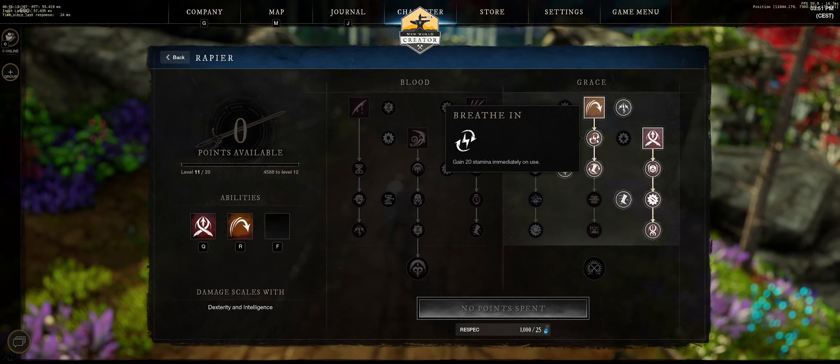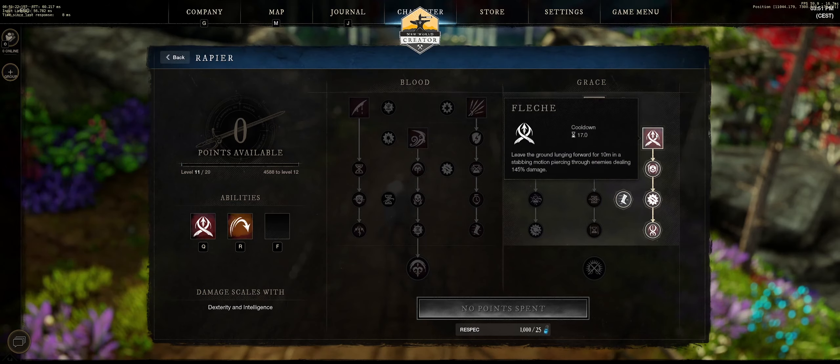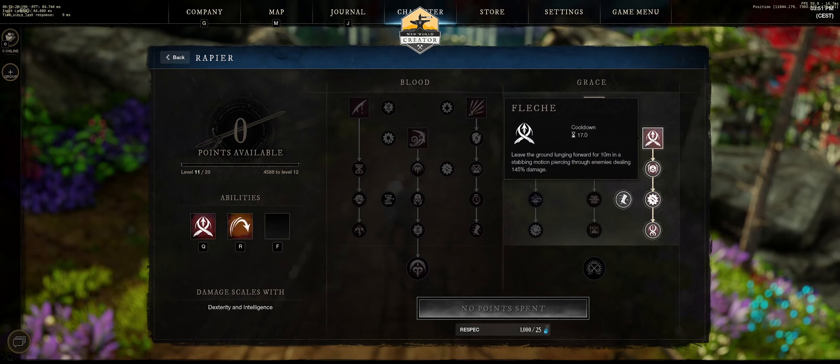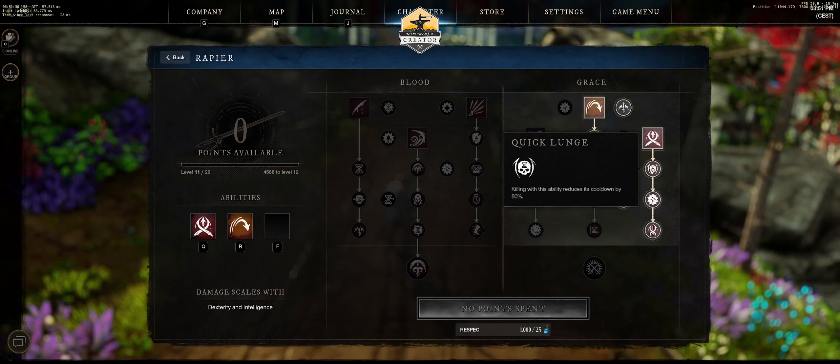Going down the Rapier tree: gain 20 stamina immediately on use — don't worry too much about that. The one you want is: gain 20% movement speed for three seconds on use. Then you want Fleche: leave the ground, lunging forward for 10 meters in a stabbing motion, piercing through enemies and dealing 145% weapon damage. Killing with this ability reduces its cooldown by 80% — that's important and we'll come back to that.